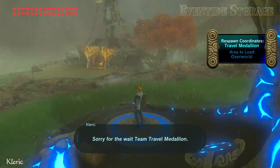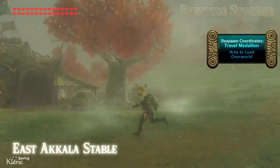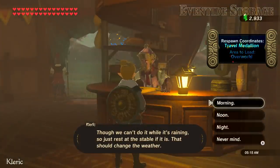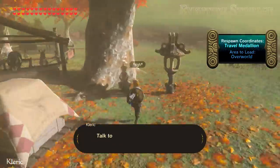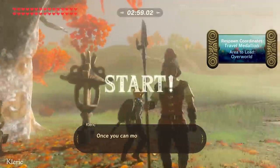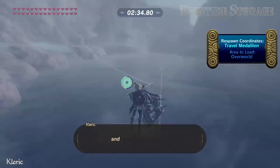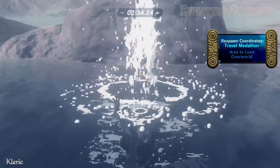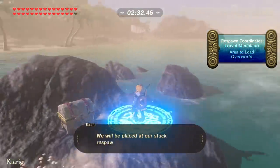Sorry for the wait, Team Travel Medallion. Our next step: play the Blue Flame mini-game, though we can't do it while it's raining, so just rest at the stable if it is — that should change the weather. Talk to Aya and pay her bullshit horse handling fee to start. Once you can move, paraglide your way over to this body of water and then drown yourself. We will be placed at our stuck respawn points.